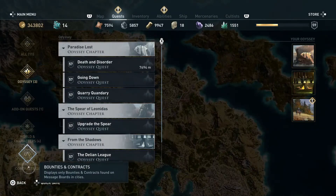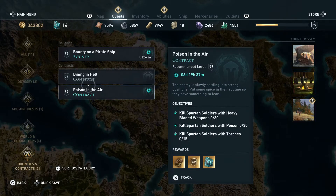So what we're going to do is go on the map and check your bounties and contracts, and you mark that one — not this one. Okay, you mark 'bounty on a pirate ship,' of course.